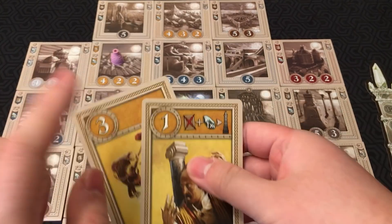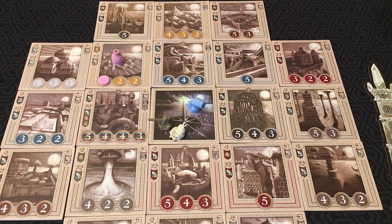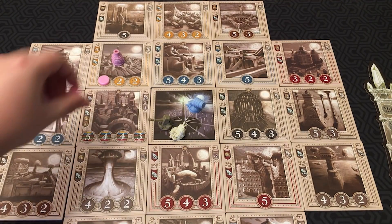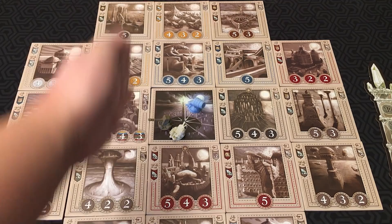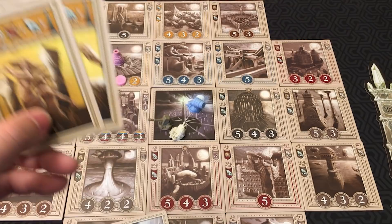Let's say I discard a three and a one of yellow - that means I can put a marker on this four. That contribution will no longer be available for any other players. You only have a certain number of markers in the game, and if you don't have any, you can't make a contribution. You may do more than one contribution at a time, however you may not use leftover values from one contribution to pay for another - they're all separate individual contributions. Also, when you discard cards for contributions, you cannot activate their powers.